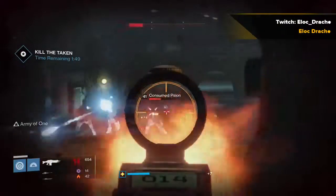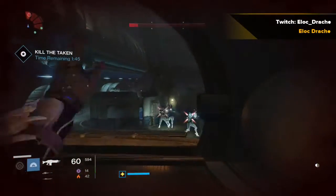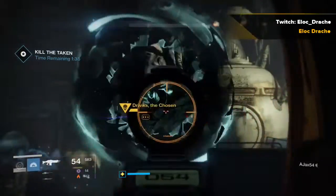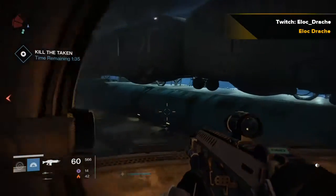The scions are not particularly dangerous, however they're time consuming since they can replicate. You want to deal with them as fast as you possibly can. Drop a void grenade like I just did — it helps clear out the scions, because if they replicate right then, they're going to replicate right in the middle of the vortex.